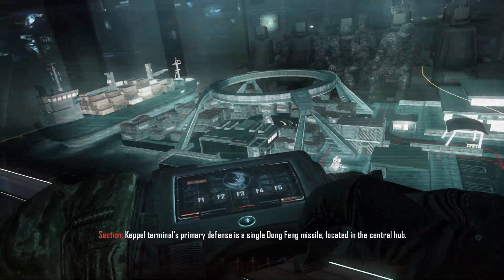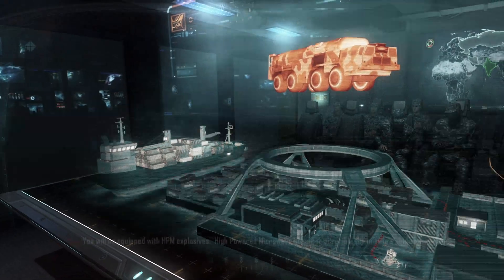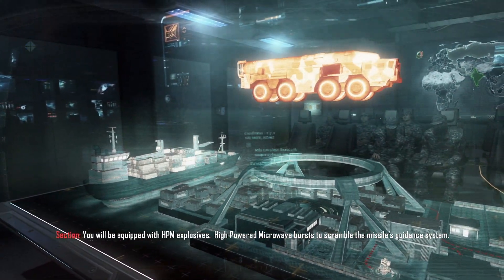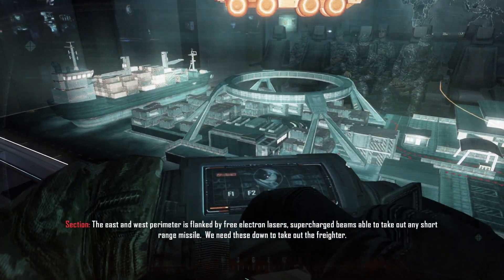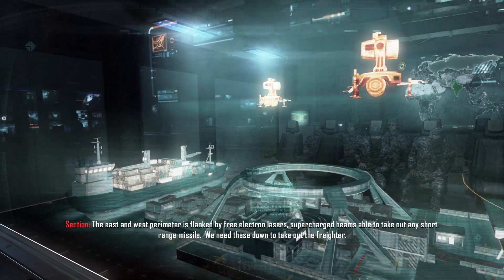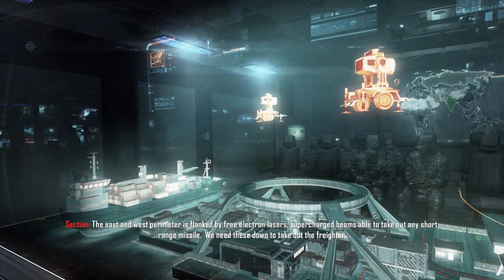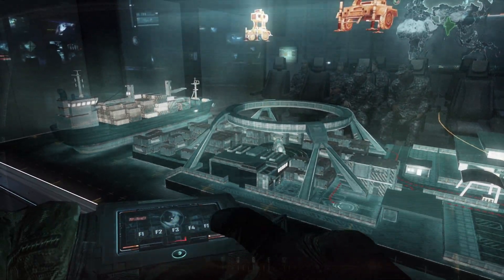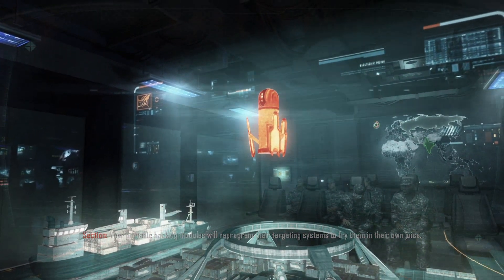Keppel Terminal's primary defense is a single Dongfang missile located in the central hub. You will be equipped with HPM explosives — high-powered microwave bursts to scramble the missile's guidance system. The east and west perimeter is flanked by free electron lasers, supercharged beams able to take out any short-range missile. We need these down to take out the freighter. Your portable hacking modules will reprogram their targeting systems to fry them in their own juice.